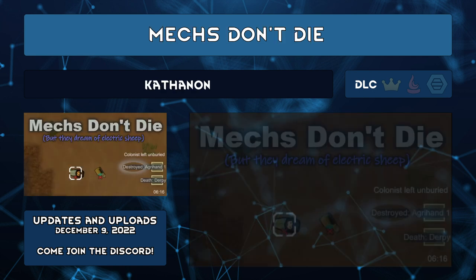Mechs Don't Die by Kathanon changes one thing: the death letters for your mechs will now say 'Destroyed Fabricor-1' instead of 'Death Fabricor-1.' Simple.